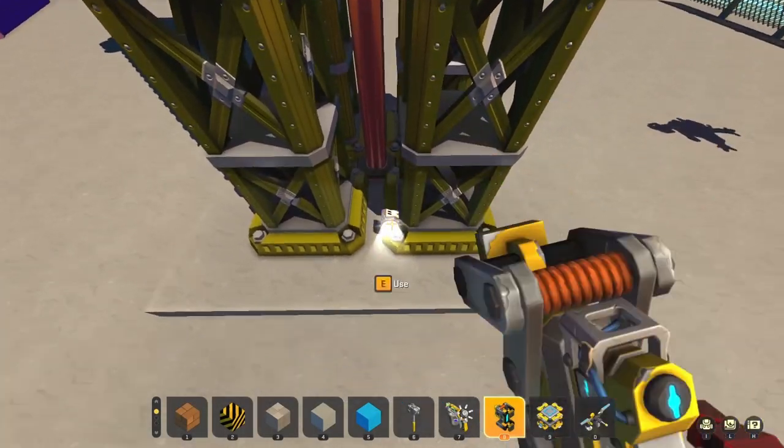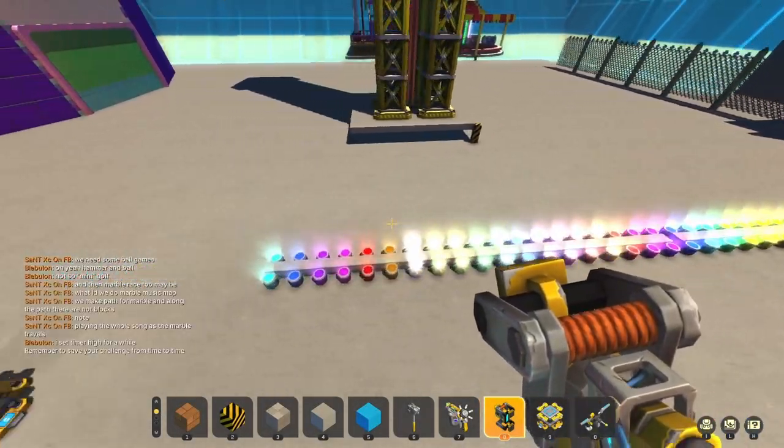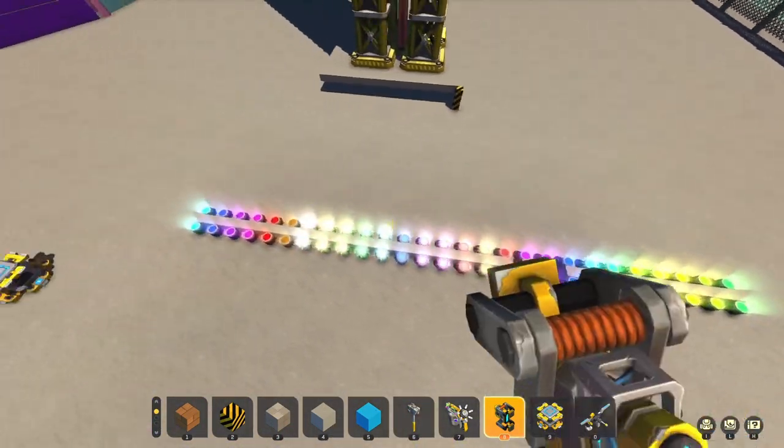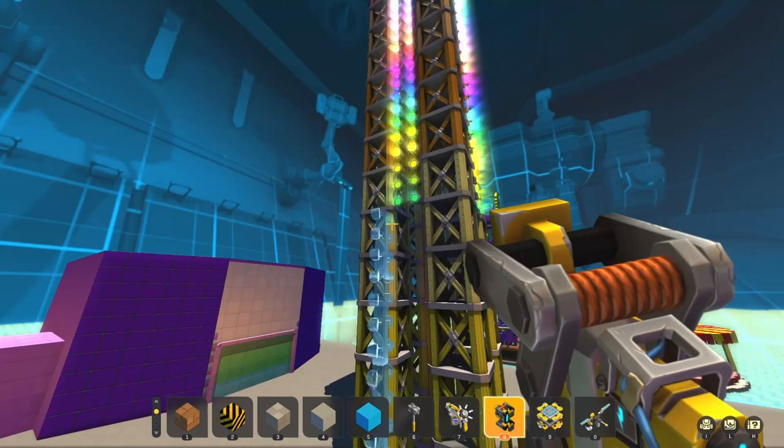I didn't plan this very well — I have a tendency of doing things like this — so I have to cut this long strip in half at exactly the right colour point and paste these into the lower half of the tower.